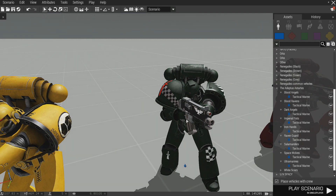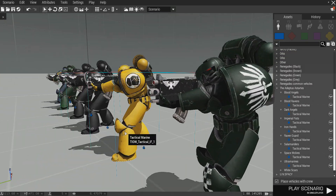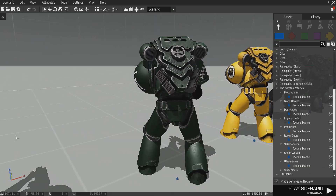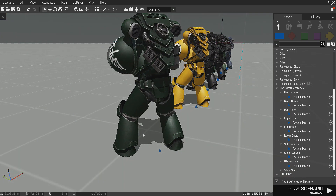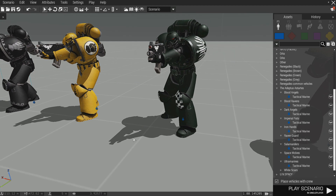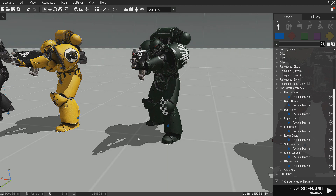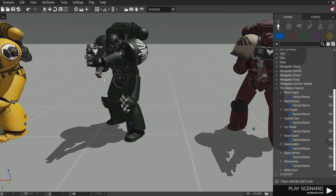Over here we have the Dark Angels, and they're pretty cool. One thing it does not have is the cloak that every Dark Angels Space Marine actually has. Then again, this is Arma, so probably not going to be able to do that. Most Dark Angels have a cloak — almost like they're a monk — it goes down their back and comes up around and over their helmet. I've always wanted to make a Dark Angels army with their cloaks. That just absolutely looks badass, in my opinion.